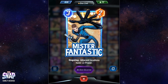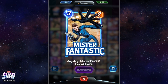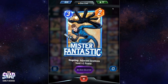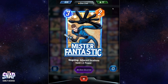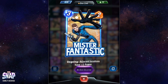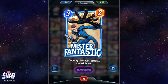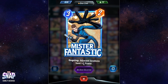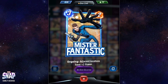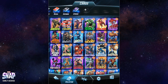Mr. Fantastic is a very nice card when playing only with pool one. If you play it in the central location, it gives you two points in the middle but also two points to the left and right, as it gives plus two power to all adjacent locations. Ideally you want to play this in the middle, similarly to Medusa. If you don't play it in the middle it will only boost one adjacent location. Play it in the middle — that's my recommendation. It's a decent card that could be included in your deck.